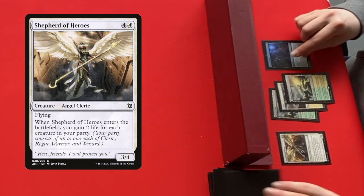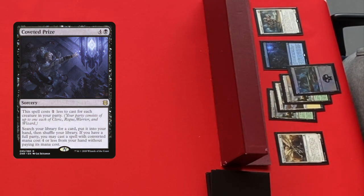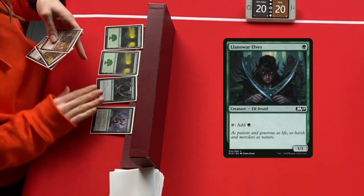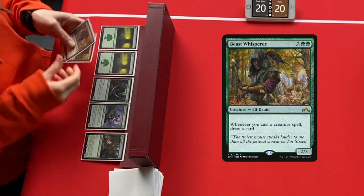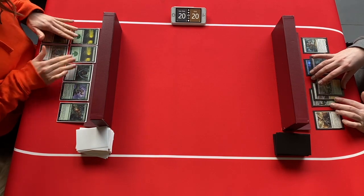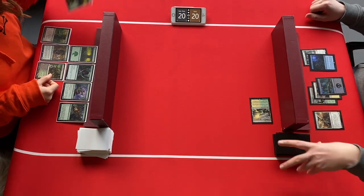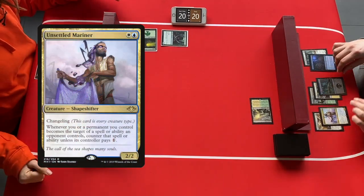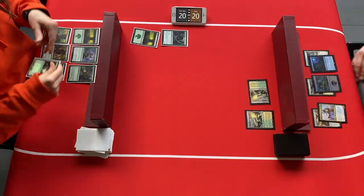The party deck will start and they will do this with a rather slow hand with a Shepherd of Heroes. I also see a Coveted Prize — this is a great card in the late game to look for some answers for the elves. Looking at the hand of the elves, I see a Llanowar Elf, so we can expect a fast start from the elves as usual, and also a Beast Whisperer — great card. The party starts with a tapped Canopy Vista as the first land, meaning a slower game for them. The elves have Llanowar Elf number 1 on the board. Unsettled Mariner is drawn but no blue mana yet, so just another tapped land.